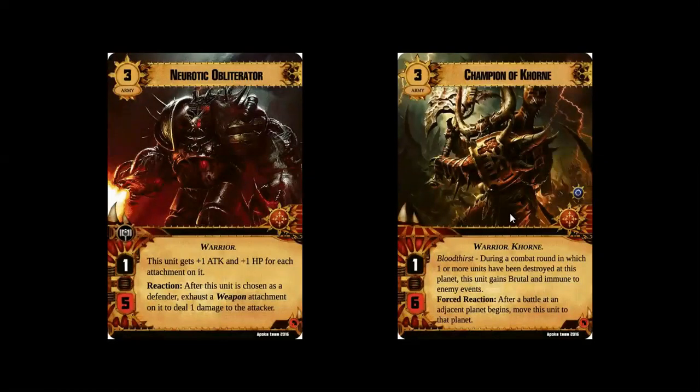For Chaos, there were two units that I thought were really, really interesting. The Neurotic Obliterator, with its very simple bonus for having attachments — the more weapons it has, the more charged up it gets. I think that fits in really nicely. And the ability to ping the enemy when they attack it by exhausting weapons. I really like the idea of exhausting an attachment even though the attachment itself might not have an ability to do with exhaustion. I think that sort of thing is really neat. I do still think it probably feels more like a Mutilator than an Obliterator to me, but that's fine.